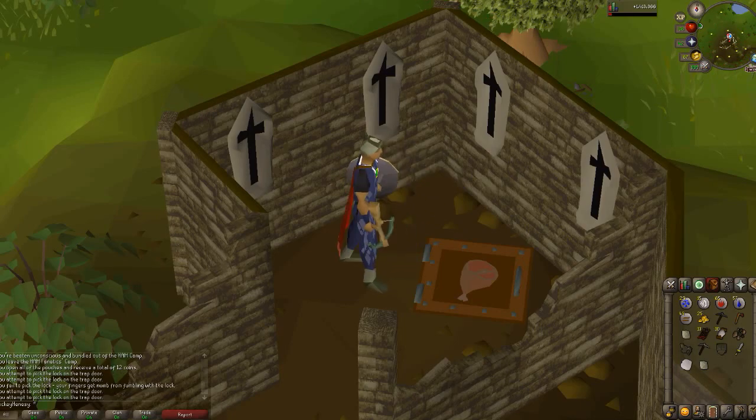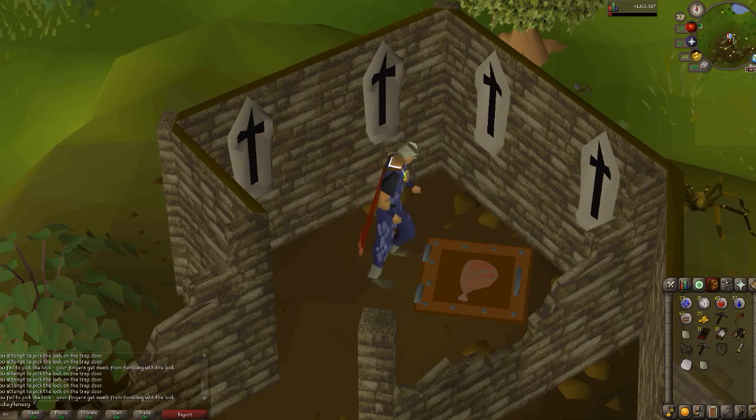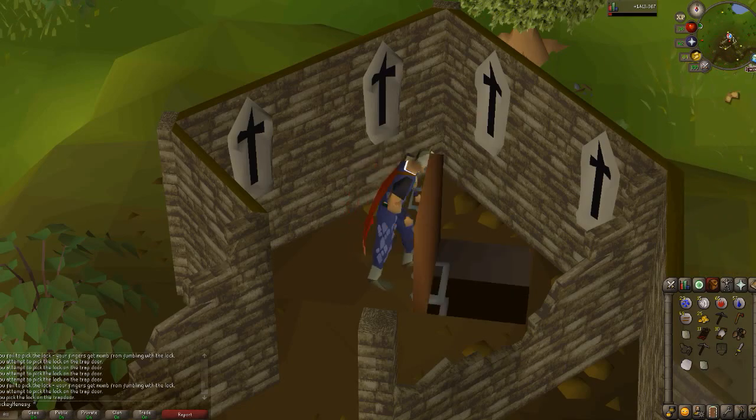Here I am breaking into the HAM hideout — a little slice of ham. I'm going to break in here and get me some easy clue scrolls. I'm going to show you what happens when you open easy clue scrolls on Entrana.